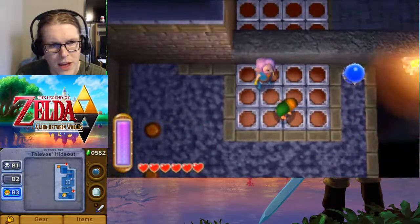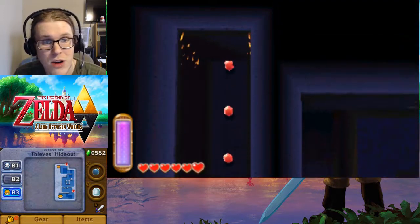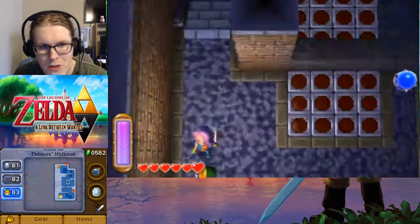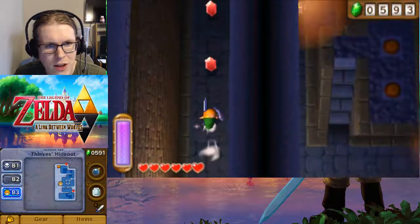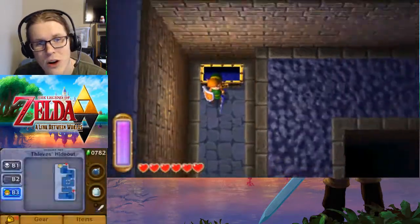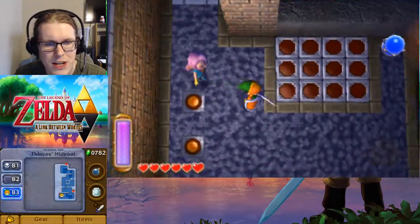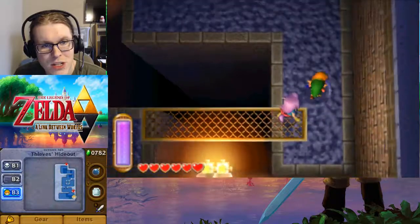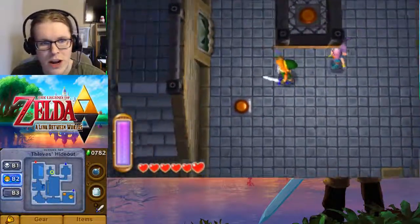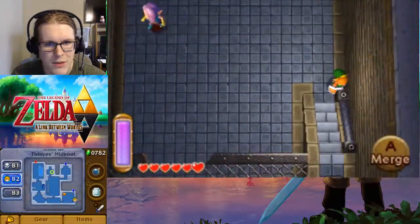We'll sword beam to lower that, and that opens up this path which, thanks to our boots, we can actually run quickly to reach. That's the item hidden in the wall over here. And thanks to her not following when we use the boots, we can just charge this way and get our item — Master Ore. With Master Ore, they can improve the Master Sword. However, I believe you need two to be able to do it, so we'll be stuck with this Master Sword until we find another one. That's another one of the benefits of this dungeon.